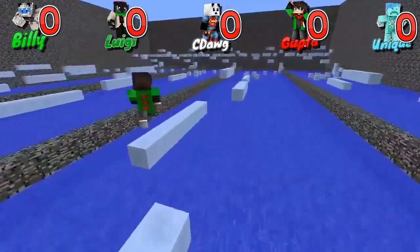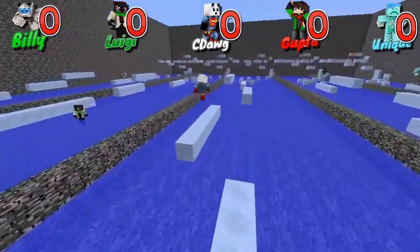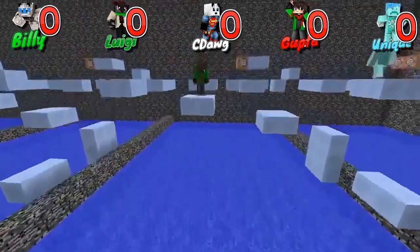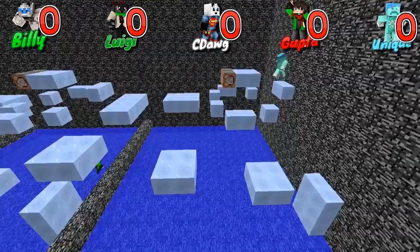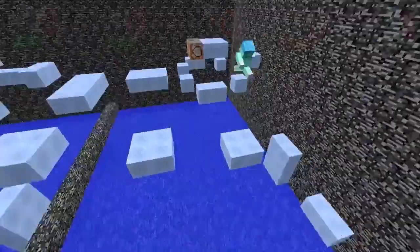It looks like Gupta is in the lead. Unique is close behind. Luigi fell, Billy is close behind them. Unique is taking the lead — he skipped a couple blocks and got all the way up. Nice job. Going up, going up, and Unique might have this if he doesn't fall! And... Unique gets the first point. Billy was so close.